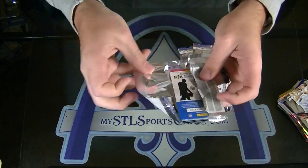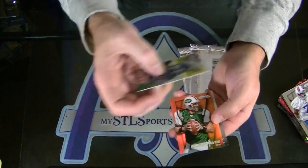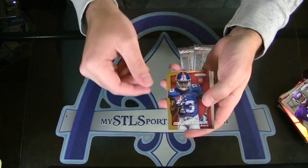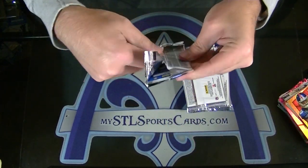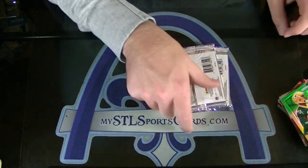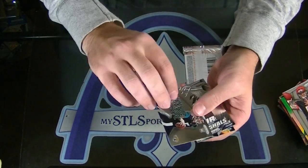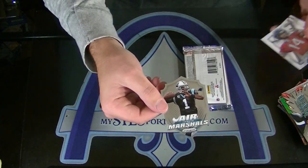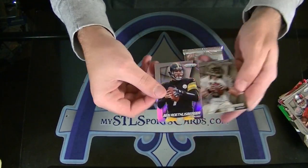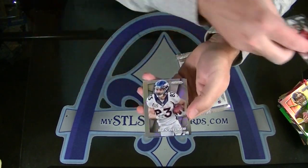So we got two red prism autos. Sammy Watkins neon green rookie. And a Brett Favre orange. Odell Beckham Jr., Panini prism rookie for the Giants. Ha Ha Clinton Dix, neon rookie for the Packers. Oh, this is a double die cut — can't believe the hype of Blake Bortles for the Jaguars. And a Cam Newton air marshals for the Panthers. Ben Roethlisberger for the Steelers, prism. Wes Walker for the Broncos, prism.